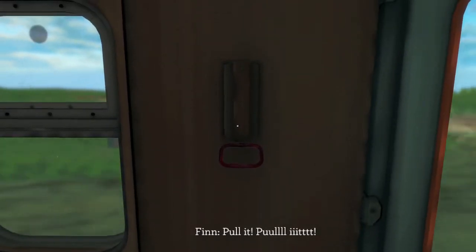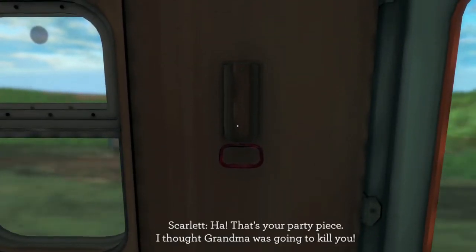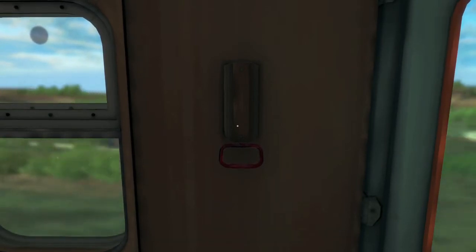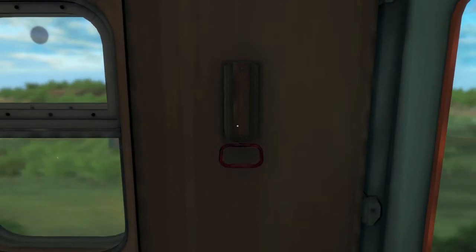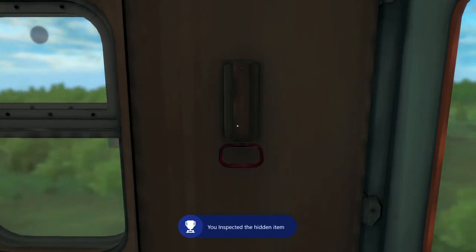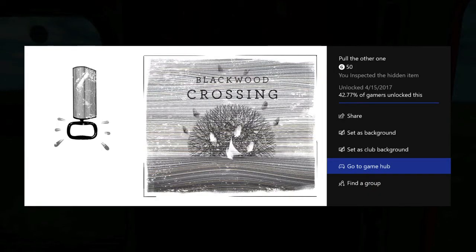This is going to be the first of many hidden items in the game that you need to interact with to get achievements, because it's really hard to come up with creative achievements in point and click adventures. So make sure you try to find all of these. Once you interact with it you should get the achievement for 50 gamerscore. And that's all there is to it.